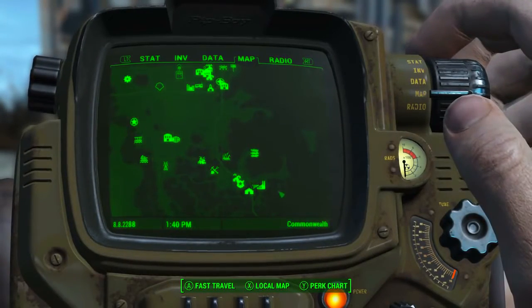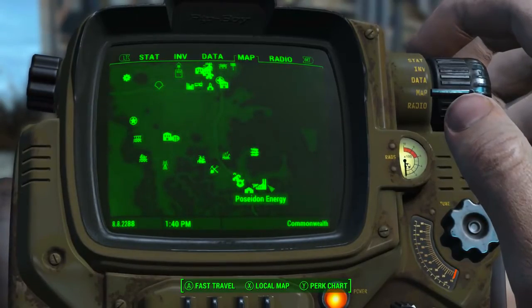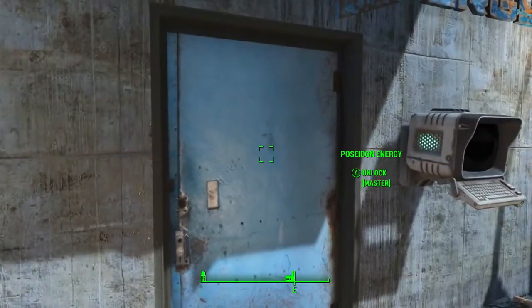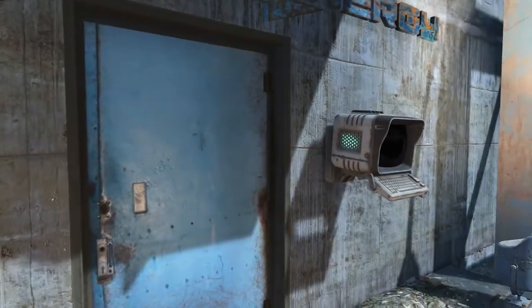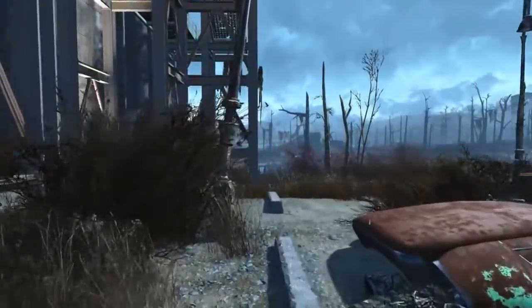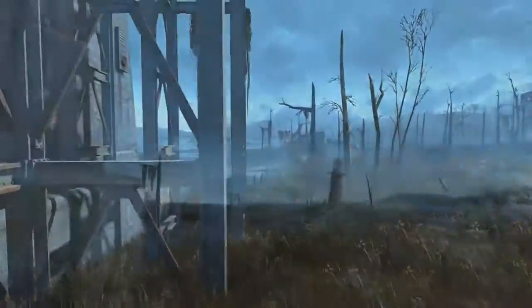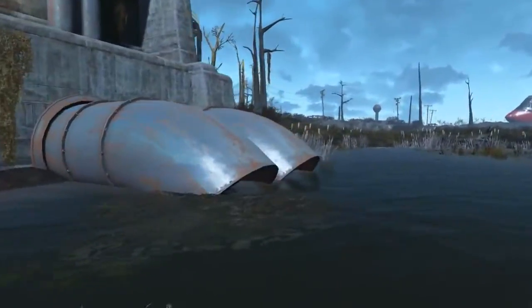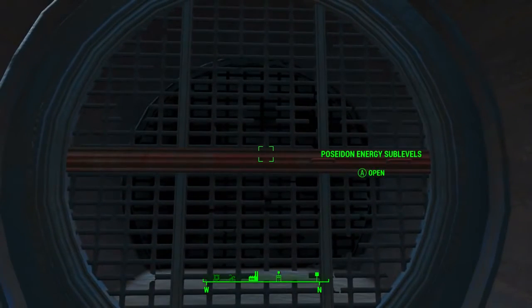On the Pip-Boy map, Diamond City is here and to the southeast is Poseidon Energy. However, the rooftop door and the front door are both master locked. Luckily there is a secret way in: from the front door, turn all the way to the right and head directly south following the wall. At the end corner of the building, turn left and head towards the giant pipes in the water. Swim up and under into the pipe closest to you to access the Poseidon Energy sub-levels.